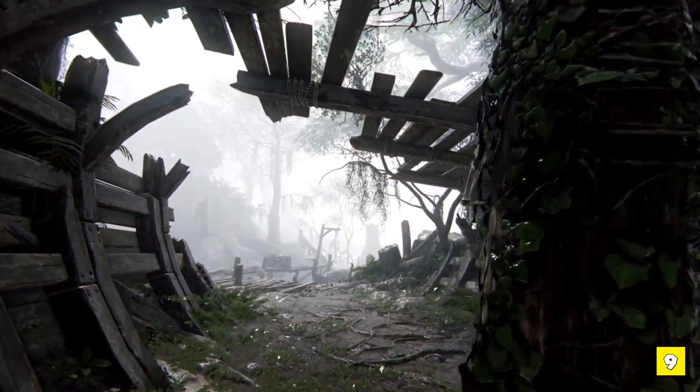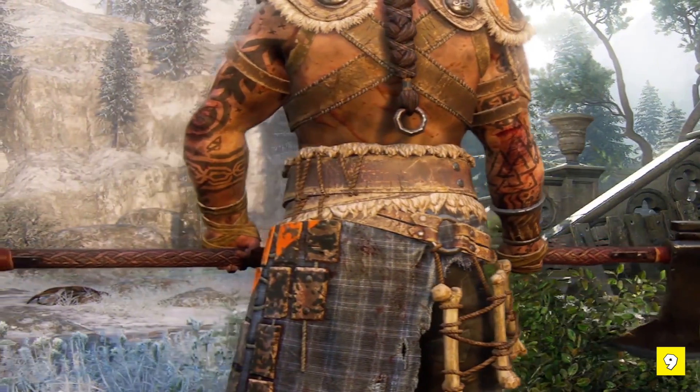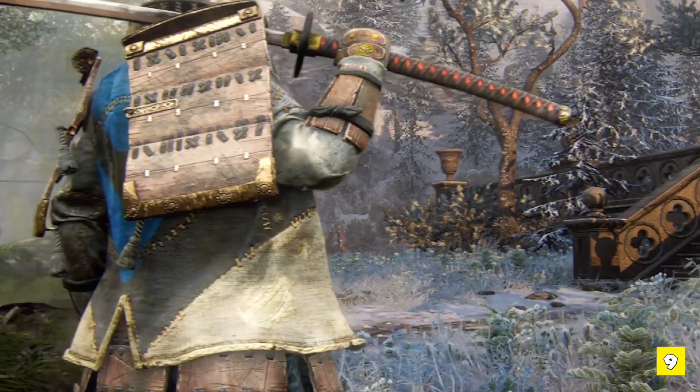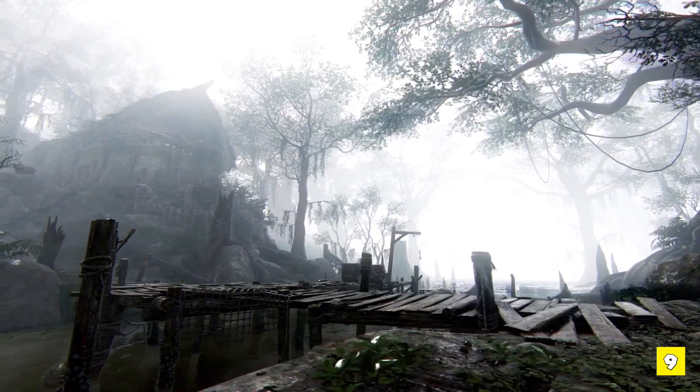For example, if the Dominion Front is located in Valkenheim, then all available maps for that mode will be in a Valkenheim variation with snow and sparse vegetation. If it moves to the Mire, then the maps will be in one of their Mire variations, featuring hot and humid weather and jungle-inspired trees.